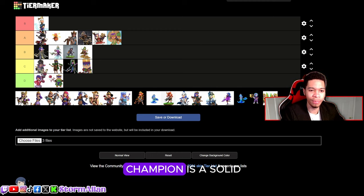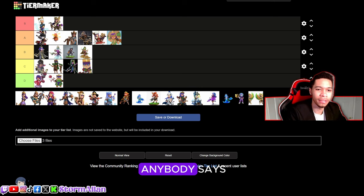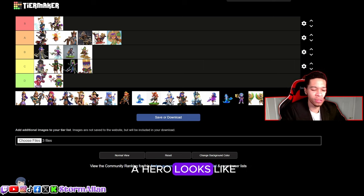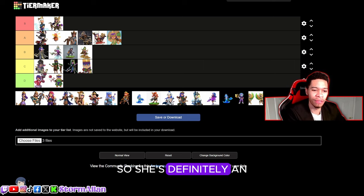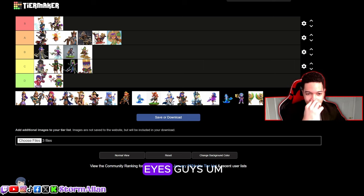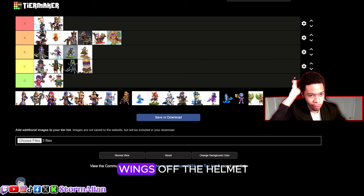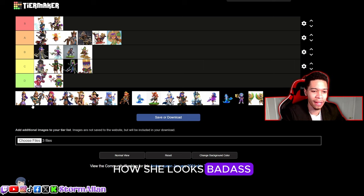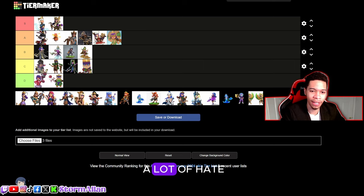We got the Champion Queen. Personally I would say the Champion is a solid S tier skin. I don't care what anybody says — I love the Champion Queen. She embodies everything that a hero looks like. I love the feather, the little wings off the helmet, the color of the arrow, how she looks badass. It's just great.